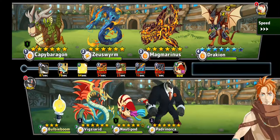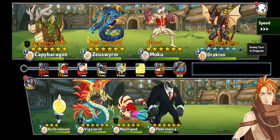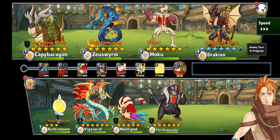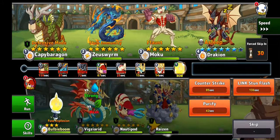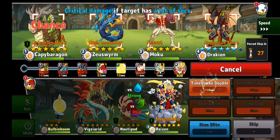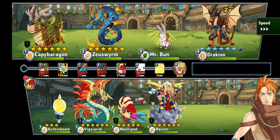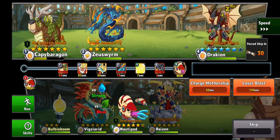If I'd killed off the Capybaragon he wouldn't have linked fire, so he wouldn't actually be able to use the Link Slayerbane all with Magmarinus. It would have been a better choice because he's going to use Swallow on the Capybaragon to take out the Penguinator. If I'd done it the other way around I probably would have been able to just give turn and Slayerbane all with the Penguinator and won the battle, but I had to put in a bit more work. Vigazirid is excellent for taking down Moku — does massive damage — and then I used the Time Strike Tuple to take out the bunny. From here it's pretty much clean-up phase.